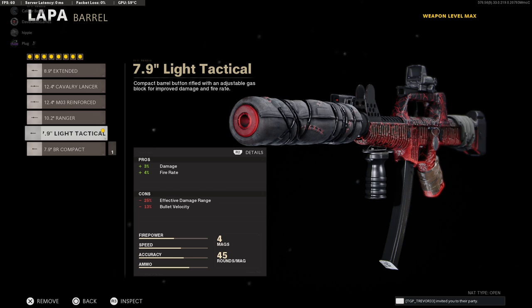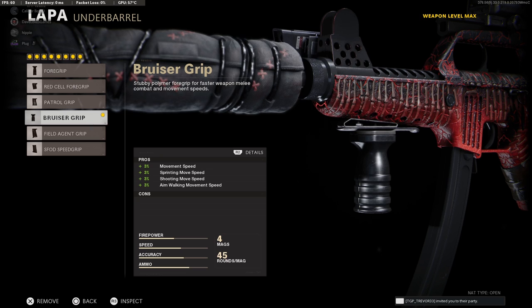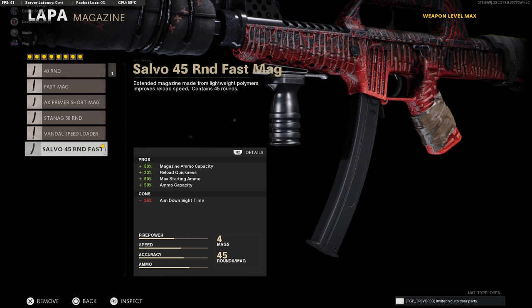Moving on to our third attachment, select the 7.9 inch light tactical barrel for the best overall damage and fire rate. Next, I recommend the Ember Sighting Point for the added hipfire accuracy and increased salvage drop rate. For the underbarrel, go with the Bruiser Grip to give you a solid buff to your overall mobility. Moving on to our sixth attachment, take the Salvo 45 round Fast Mag for the best combination of capacity and reload speed.